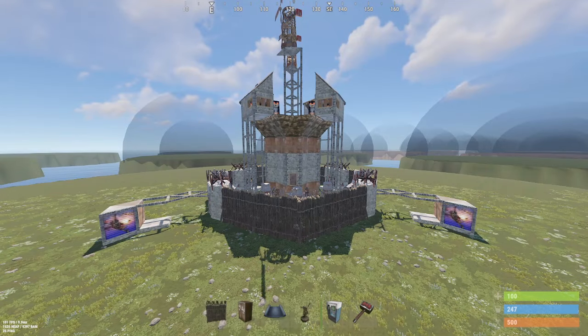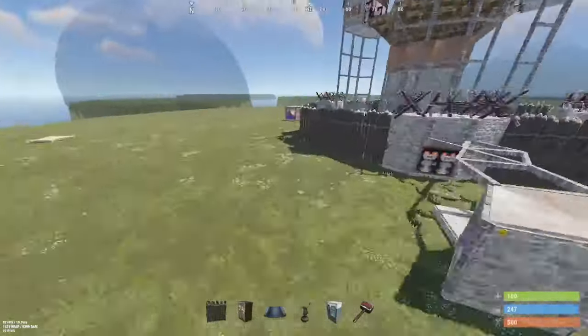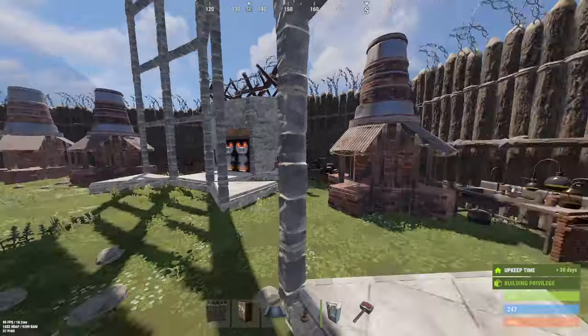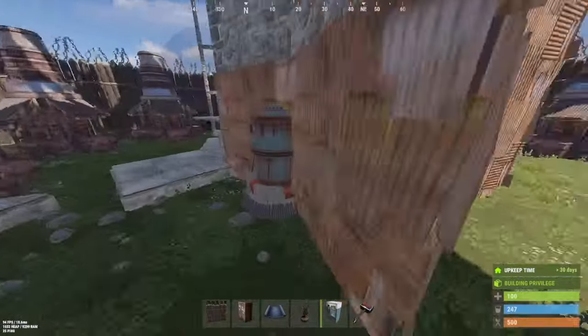This is a solo duo trio base that I recently built called the Druid. The Druid has four external TCs to prevent your base from getting completely sealed off during a raid. The compound has 360 turret coverage from all angles, along with plenty of large furnaces, mixing tables, refineries, and whatever else you might need.